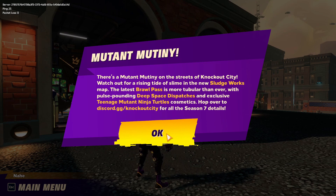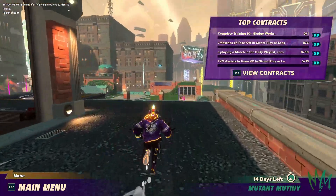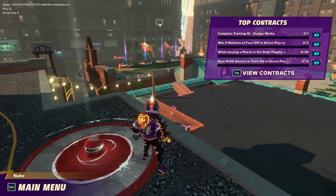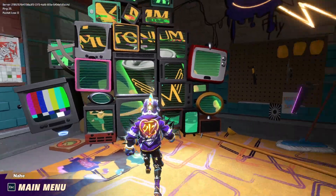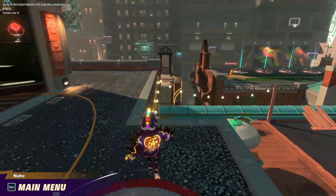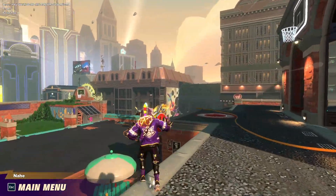Meet Muni on the street in Naka City — watch off the rising tide of slime and the new Sledgeworks map. The latest broadcast features exclusive Teenage Mutant Ninja Turtles cosmetics. I do like how the map looks honestly — it's a little foggy, a little misty, a little green. Kind of reminds me of Season 3, the Zero season, with a similar green tinge. I'm gonna do a video on Chonky and the new map changes. There might not be a lot of changes, so it might be a quick video.